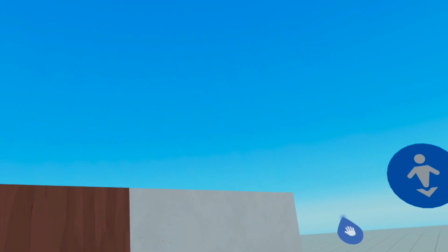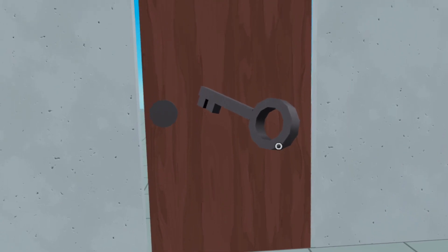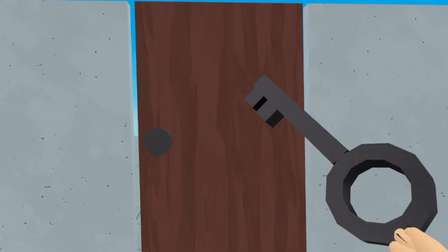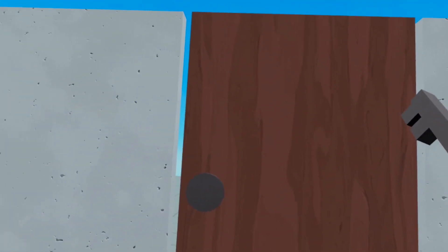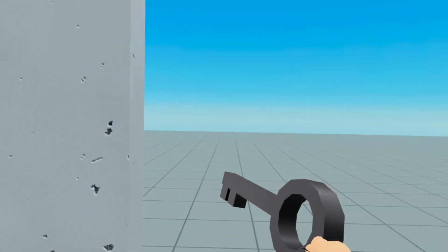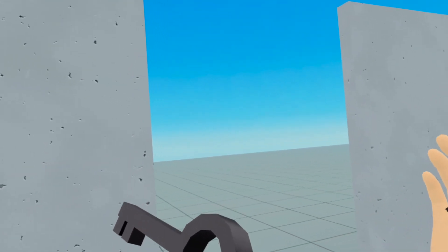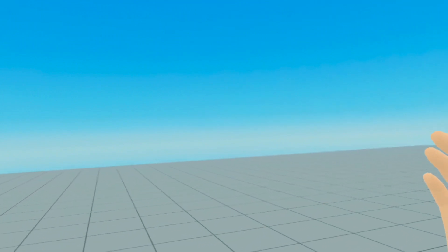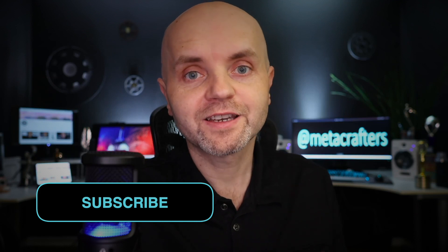Unless I'm mistaken, this should work. Let's take a look — I am going to go into player mode. Fingers crossed, this should work. I am in player mode. Here's the key. I grab the key. If I touch the key over here, nothing happens. If I try to walk through the door, I cannot. But if I move the key to the lock — here it is. The door is open and I can walk right through it. I hope you enjoyed this tutorial. Don't forget to subscribe if you want to see more videos like this show up in your feed.